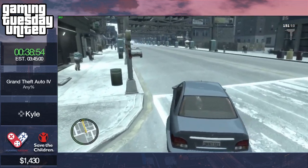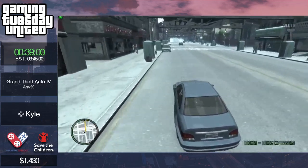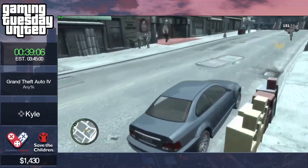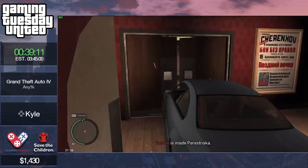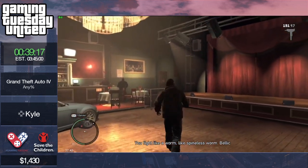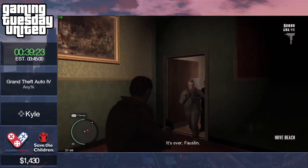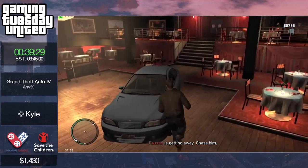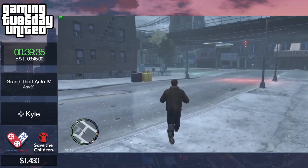Everyone's asking why the game is so gray right now — well it's called setting the scene, a very cinematic experience. This is indeed quite a dark moment. And this is a good showcase of a Faustin quick kill.